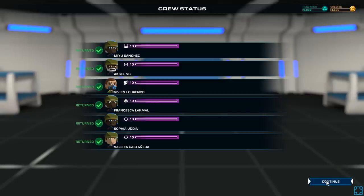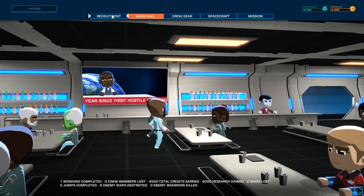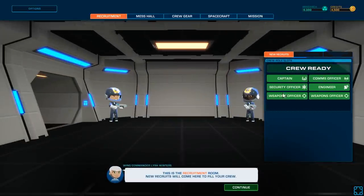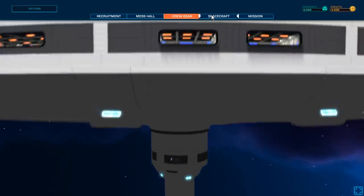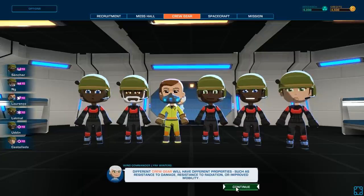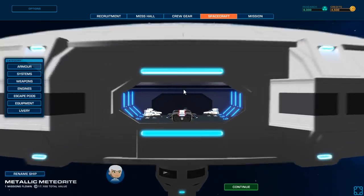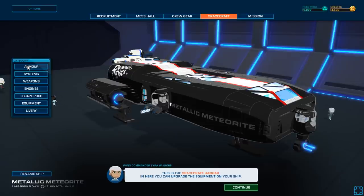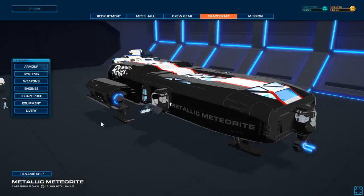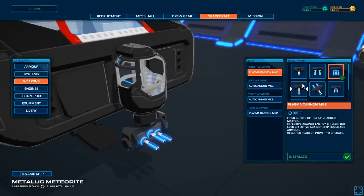Do they get EXP? It looks like they're level 10 — yeah, they do. So, recruitment: new recruits will come here to fill out your crew. What about crew gear? You can customize your crew's gear — different gear will have different properties, such as resistance to damage, resistance to radiation, or improved mobility. Oh, they went with a pixel style for the characters. It looks okay.